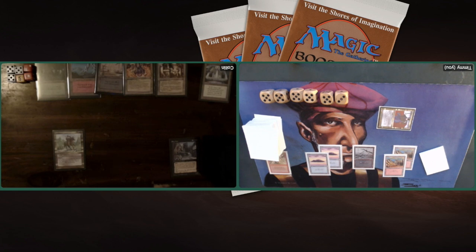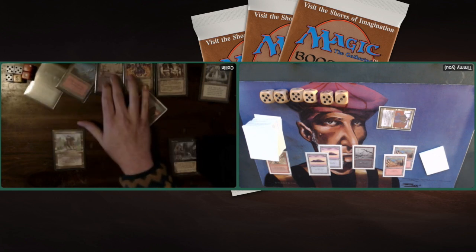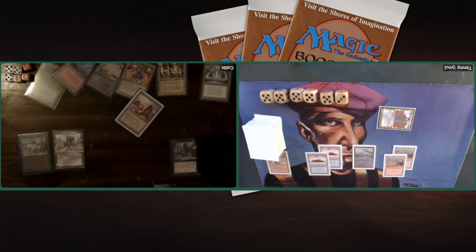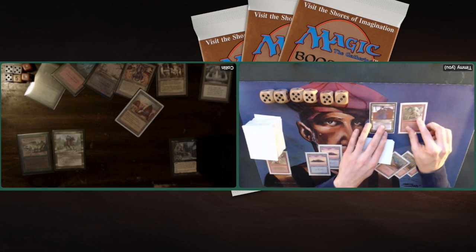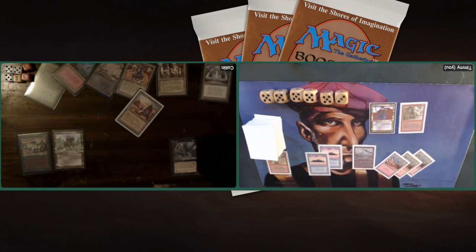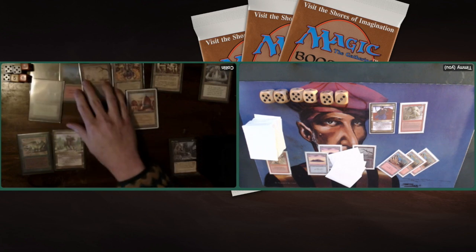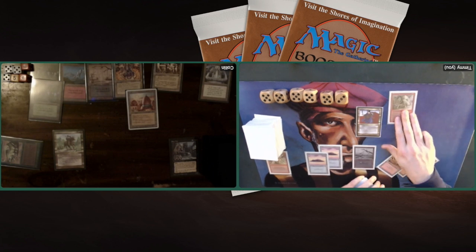Colin's life total has dropped to 23 and my life total is still on 28. There we see a City of Brass being tapped. What are we going to see? A Thicket Basilisk — 2 green and 3 for a 2/4 creature with the unique ability that everything that blocks it dies, and everything that it blocks dies as well. So that means I kind of have to stop attacking with my Tetsuo. Tapping 3 red for a Sedge Troll, and for 1 black I can regenerate it. It's a 2/2 creature, but if you have any black lands it becomes a 3/3. It's a very good creature.